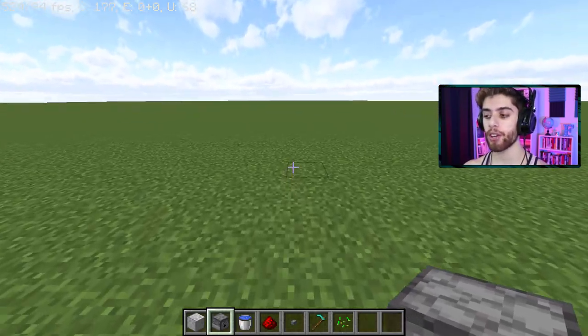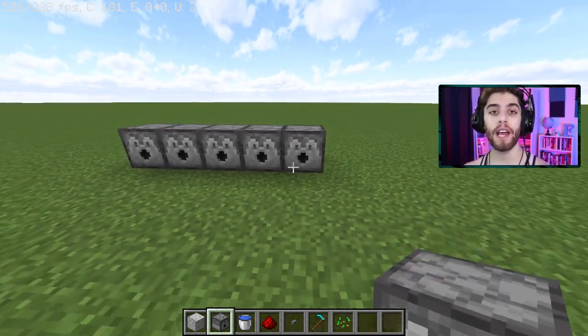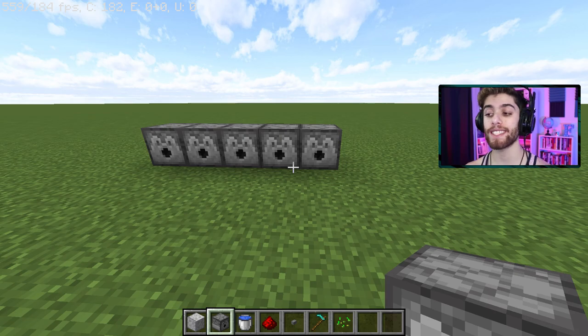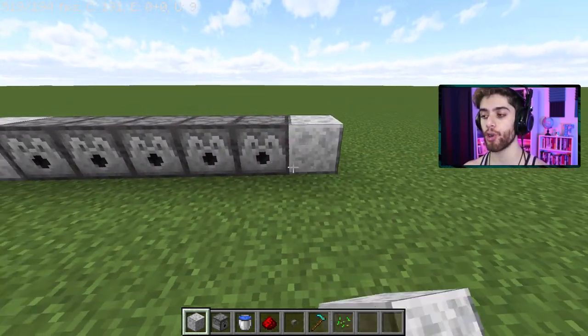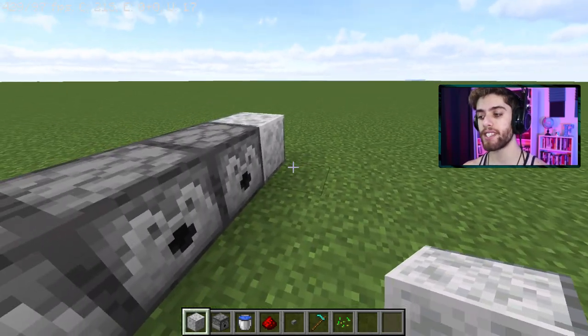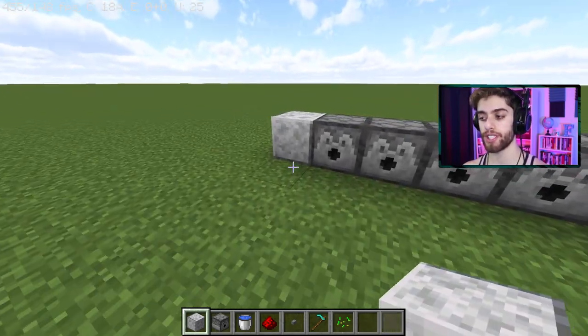Take out your dispensers and place down however many you want in a row. I like five, but if you want to do more or less, it's up to you. Now on each side of that, put a block of your choice, then bring that down seven more on both sides.